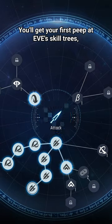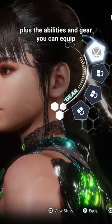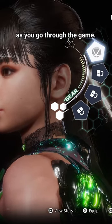4. Skill trees. You'll get your first Pupa Eve skill trees, plus the abilities and gear you can equip as you go through the game.